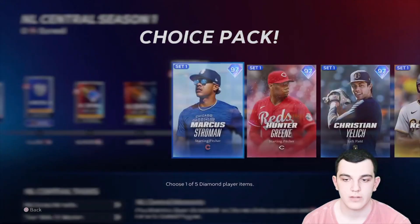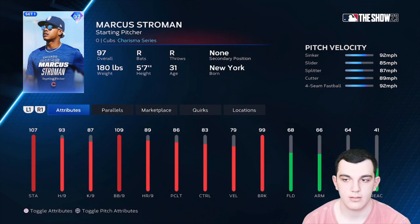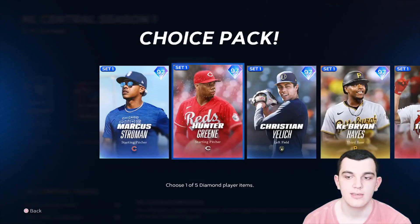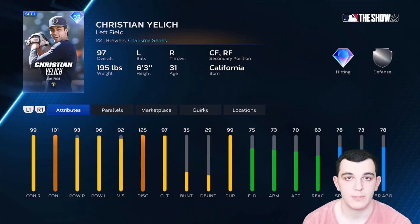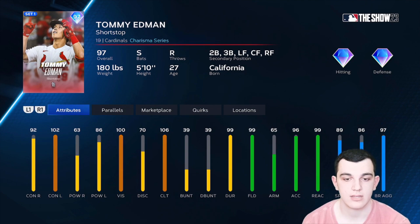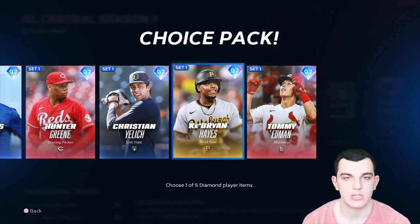For the NL Central Charisma cards, we have Marcus Stroman — pretty good pitch mix, great velo and control, break is pretty solid. Hunter Green throws really hard but has a bad pitch mix — he just doesn't have the pitches. Christian Yelich is the pick in this pack — really good hitter, defense isn't horrible, and he has good speed. Bryan Reynolds has good contact, alright power, great defense, and some speed. Tommy Edman is a switch hitter with good contact, not good power versus righties, maxed-out defense, doesn't have a good arm, really good speed — an alright card. But yeah, Yelich is the pick in this pack.